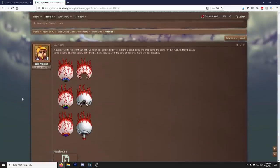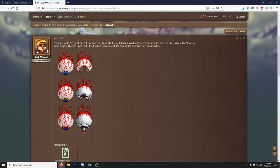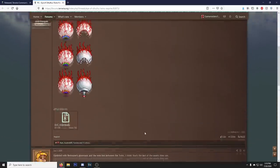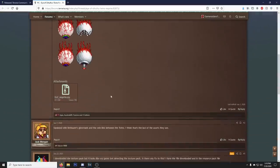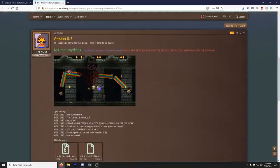We have an Eye of Cthulhu slash Twins resprite, and they definitely look cleaner, a lot cooler. Honestly I feel like a couple of boss sprites should have been touched up in 1.4 because that's really what 1.4 is - a giant touching up and making everything look nice update rather than an actual content update. So boom, there's a texture pack for that.